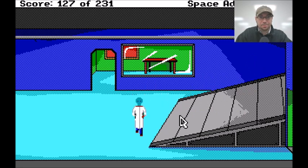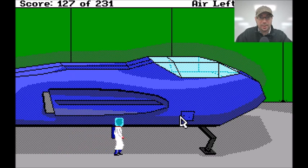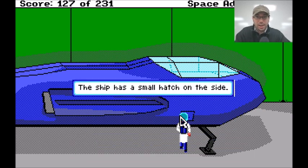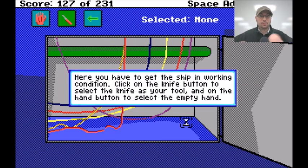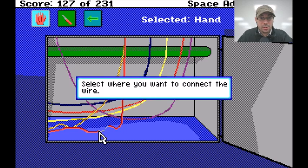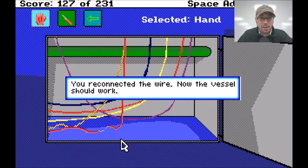Okay, let's see here. Look at craft — oh, ship. Look at ship. The ship has a small hatch on the side. Open hatch. Here you have to get the ship in working condition. Click on the knife button to select the knife as your tool and on the hand button to select the empty hand. A wire seems to be cut — yeah, looks like right here. I can cut those. Can I cut the yellow ones? No. Select the wire you want to connect to. You reconnected the wire. Now the vessel should work. Oh, great.